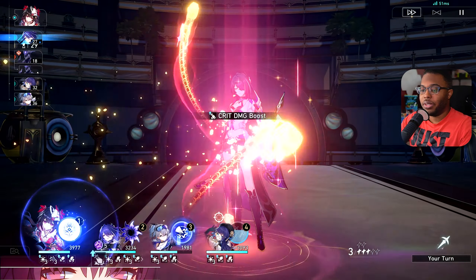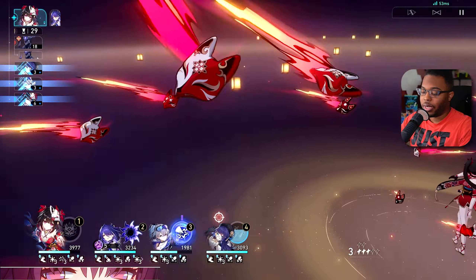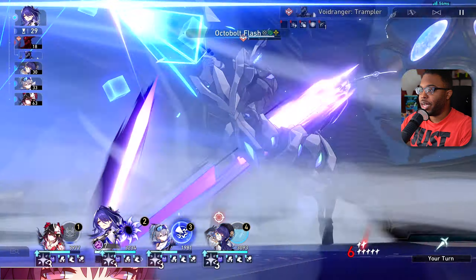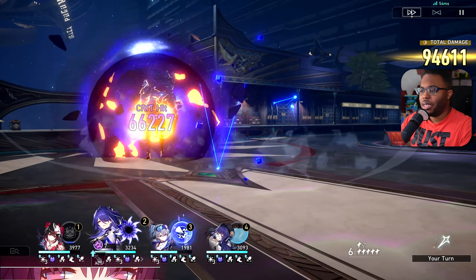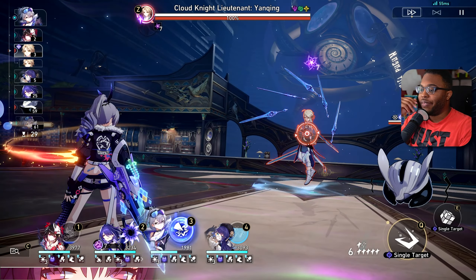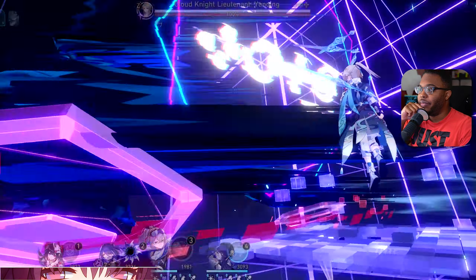I was supposed to use Payla's ult right there in order to get everything back, but it's okay — we can still make this work. Payla gets a turn again, so it should be fine. My Payla is on the win set, which is something different. Having Payla on the win set would have allowed me to basically jump her up in the action order.